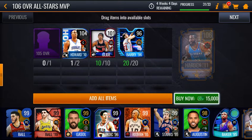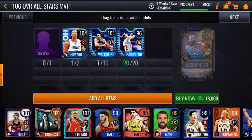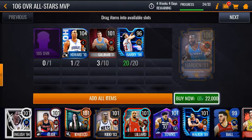I already have all the 101s and 96s. I got them — you can see I got Kyle — not all of these players. Some of them I just pulled from my teams.